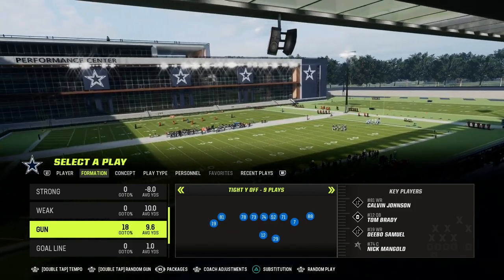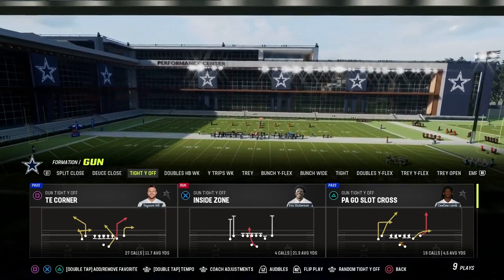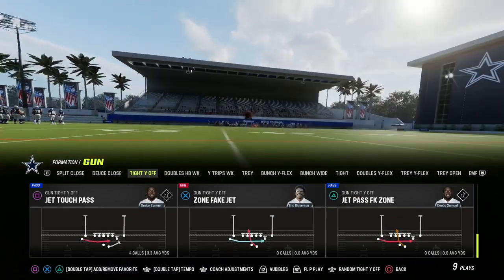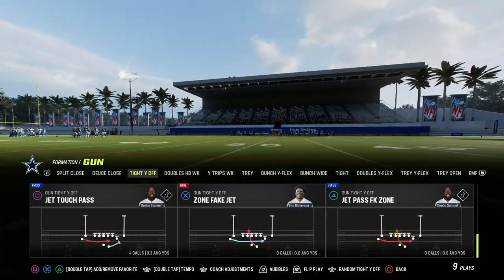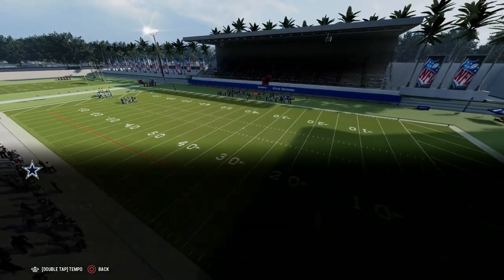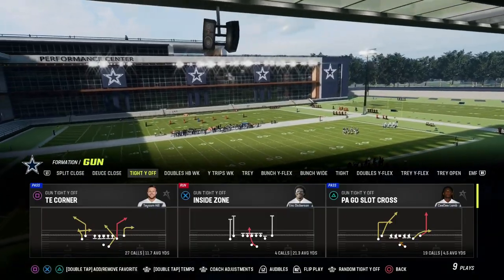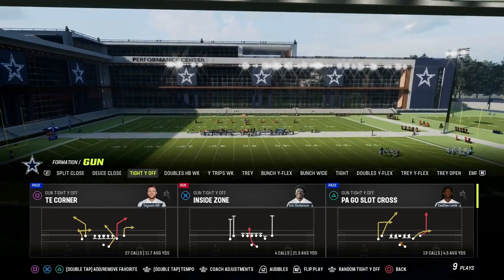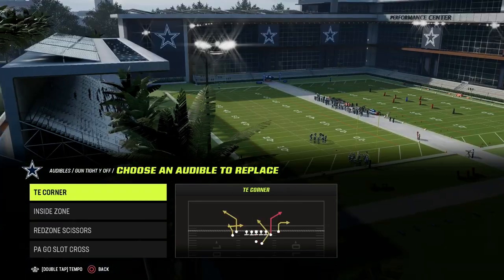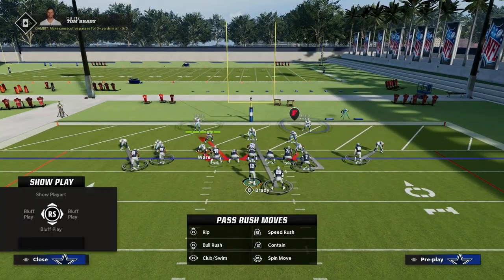Another thing you have to think about is what your run game is going to be like — what's your running plan? What I like to do when I'm in the red zone in the Jets playbook is come out and play Jet Touch Pass. This gives me a Jet Sweep type of running play I can rely on down in the red zone if my opponent gives me the right look. If they spread their defense, I can audible to inside zone and I also have my passing game in my audibles.